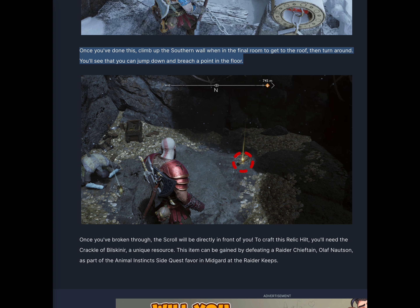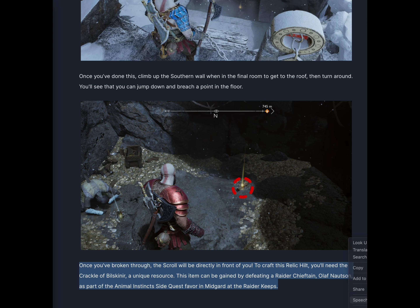Once you've done this, climb up the southern wall in the final room to get to the roof, then turn around. You'll see that you can jump down and breach a point in the floor. Once you've broken through, the scroll will be directly in front of you. To craft this relic hilt you'll need the Crackle of Bilskinner, a unique resource. This item can be gained by defeating a raider chieftain, Olaf Naugautsen, as part of the Animal Instinct side quest favor in Midgard at the raider keeps.